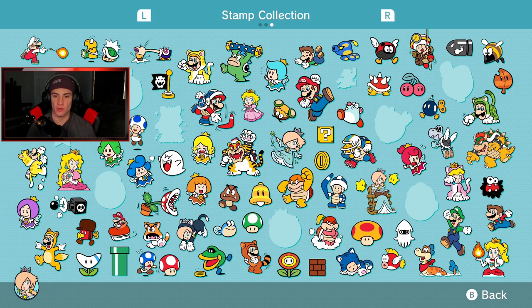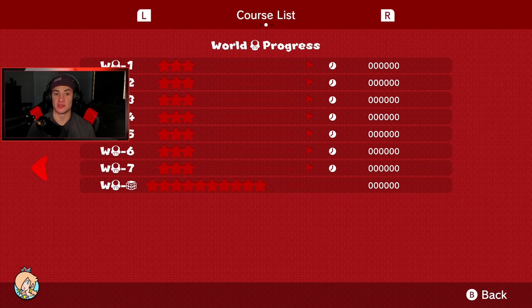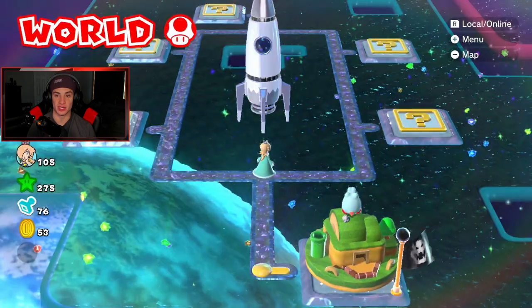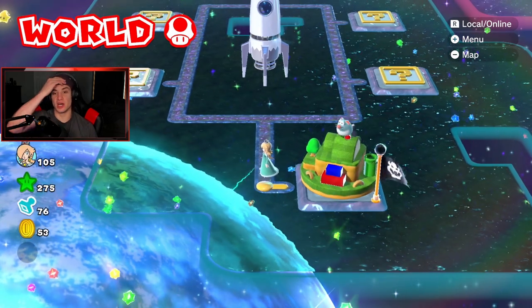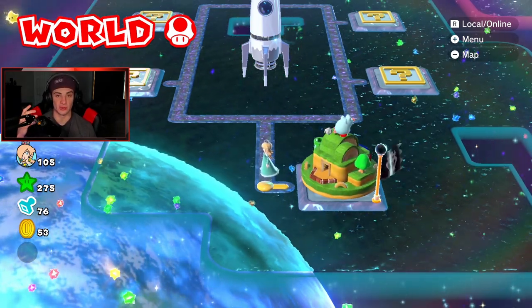I think we only have this world and Crown World — there might not be a Fireflower World. If there are seven stamps here and only two in the next one... Let me check the map. There are no stamps for these levels, so there might be a Fireflower World. I believe you get five of these stamps when you complete all the levels — a Rosalina stamp, a Mario stamp, all the character stamps. You get them when you complete all the levels with all characters. That takes a while — we're not gonna do that, it's a lot.